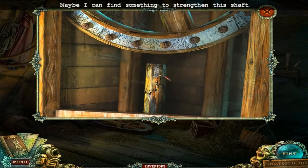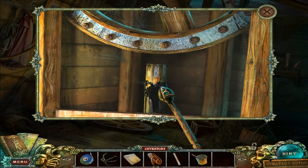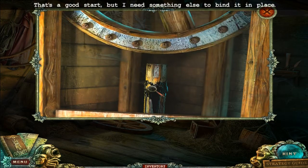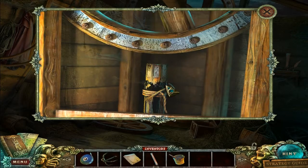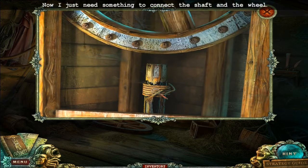Maybe I can find something to strengthen the shaft. This is how we use the pitch here. That's a good start, but I need something else to bind it in place — like a rope. Works. Now I just need something to connect the shaft and the wheel.